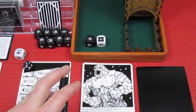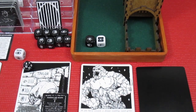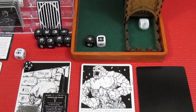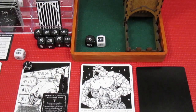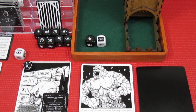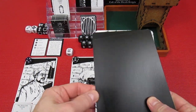The rock beast does three damage to the Mason, bringing him down to one hit point. One more hit and it's game over. There's no match left — the Mason takes three more damage from the rock beast and is crushed into pulp. We're going to back out and end our series here.